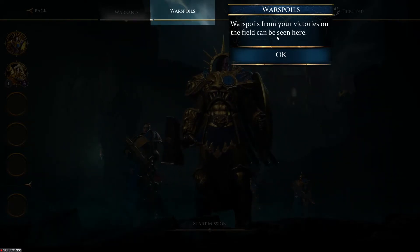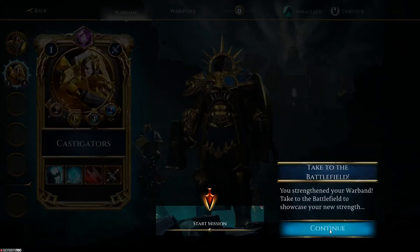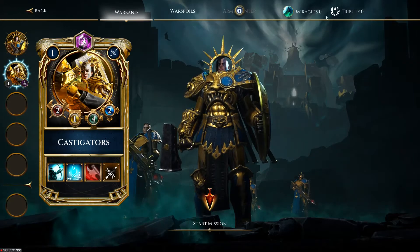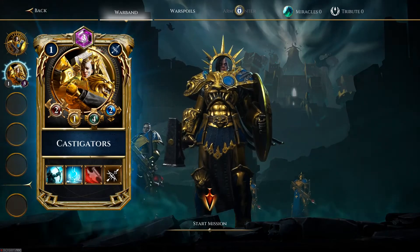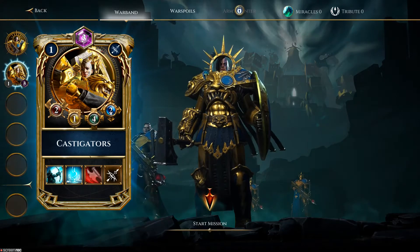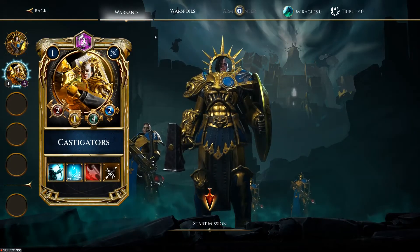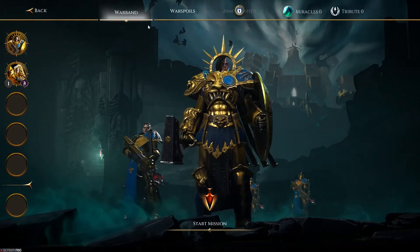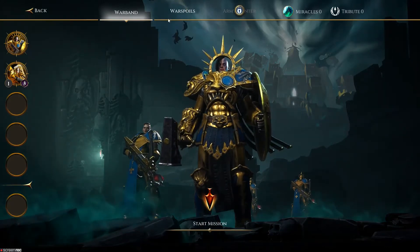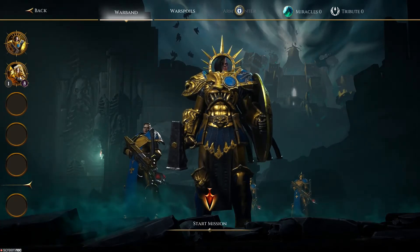War spoils from your victories on the field, as you see here. Strengthen your warband and take to the battlefield to showcase your new strength. That's a locked army pager — Miracle 0, Tribute 0. I figured out that this is damage, this is defense, this is hit points, and this is move. Still don't really know what those mean. I wanted to access the lore but I wish there was a way of doing that.